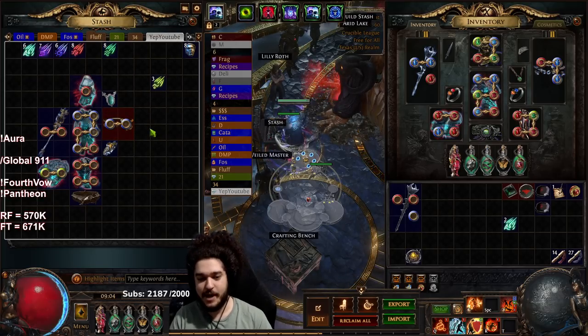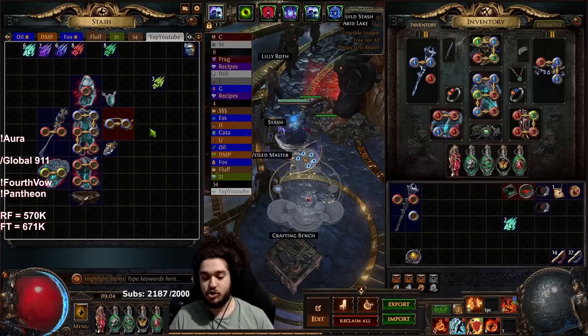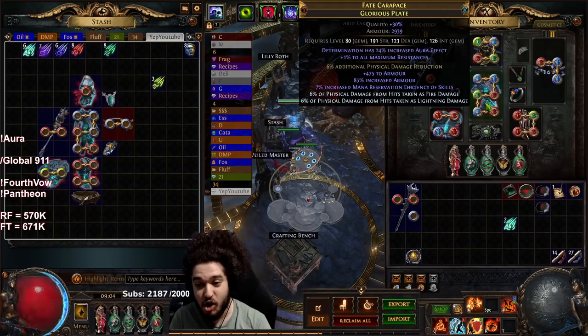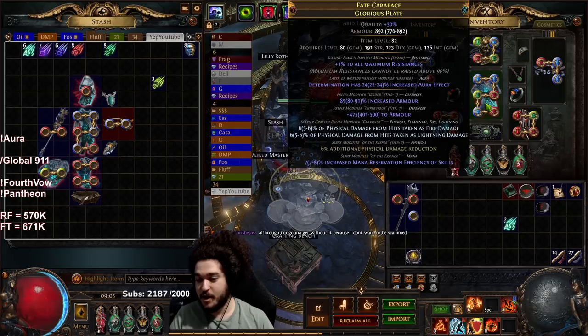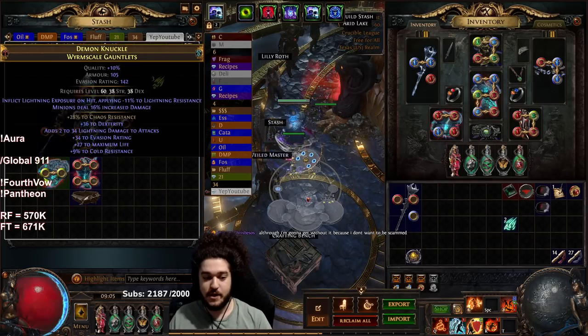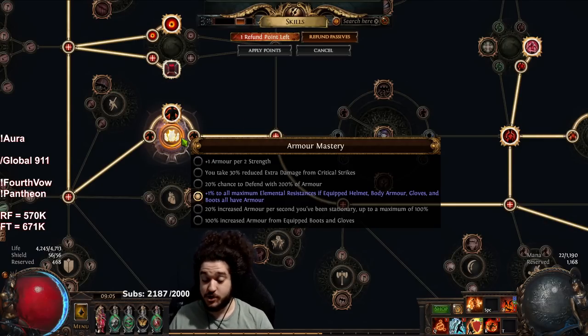Hopefully that can help you guys out with entry-level gear progression so you can get started and understand where to spend your early chaos. Don't forget to check out the website FAQ for more direction. I'm pivoting now into the more end game version - I actually crafted a body armor from scratch and it's awesome. One big tip: when crafting you want to make sure you're sticking with bases that have armor on them because of your armor mastery - if you're wearing gear without armor in your helmet, body armor, gloves, and boots you lose one max res. Hope you guys enjoyed - like, share, and subscribe, and catch me streaming live every day at twitch.tv/pox except Sundays.